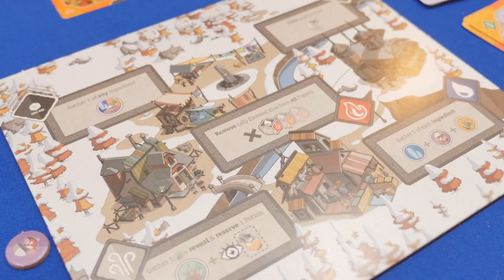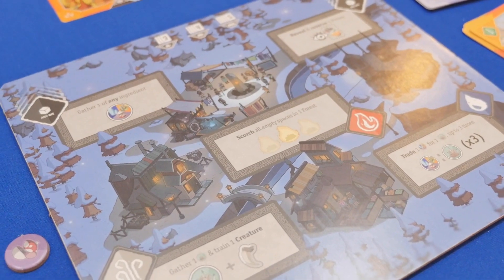One neat thing about the storyline is you're in a magical world where the seasons are changing. You actually flip the board each round from the day to the night side, though the actions on the main board don't change dramatically — it's more about which die allows you to do those things. I was very excited expecting the second round to feel totally different, but the game actually has a pretty steady feel throughout.